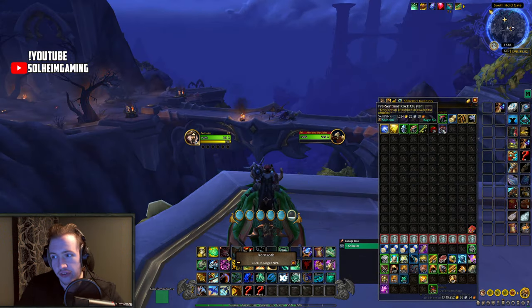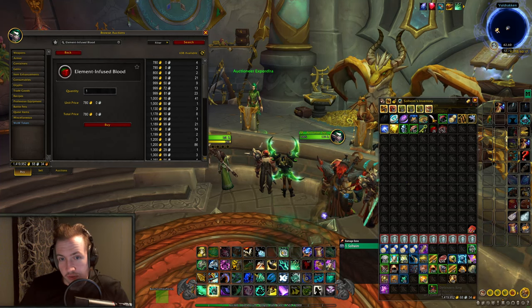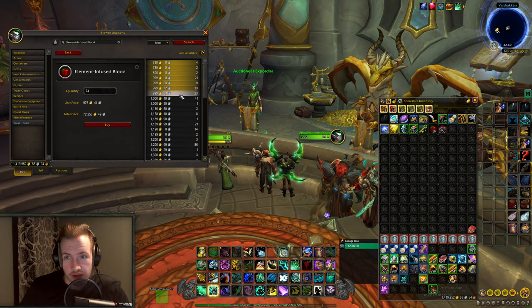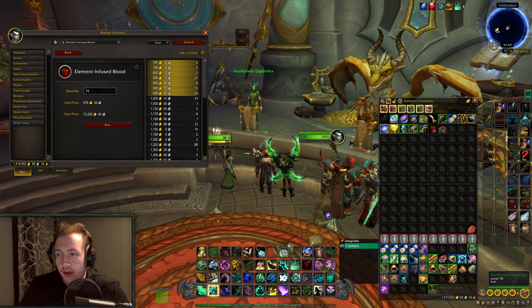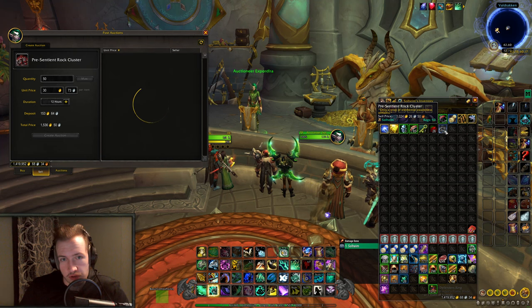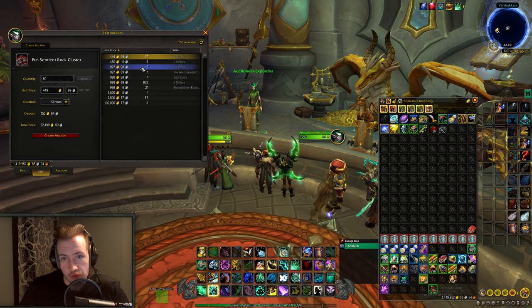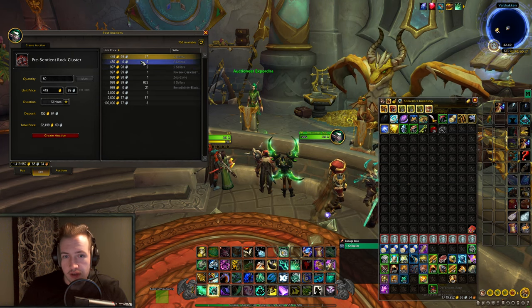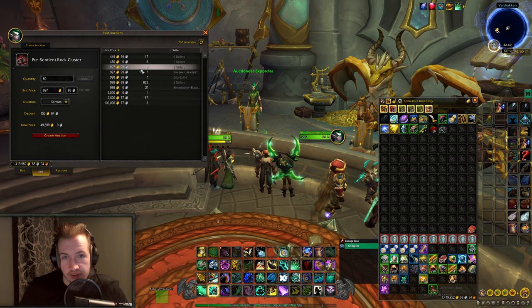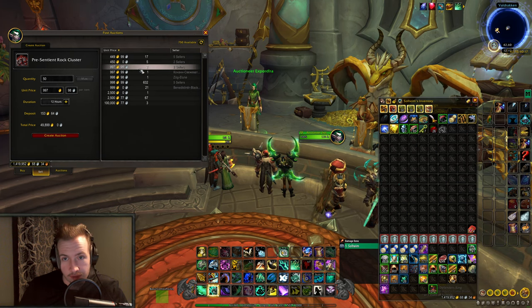Let's check out the prices of these on the Auction House. The Element Infused Blood is selling for 780 gold each, and all the way up to 999 gold — there's 72,000 gold worth available. You could probably try to reset the market if you have enough gold and farm enough bloods before selling them. When it comes to the pre-sentient rock clusters, they are selling for 500 gold right now, but there are only 22 up — the real price will probably be closer to 1,000 gold because someone cut the price in half. If I buy those and repost, I can get 1,000 gold per pre-sentient rock cluster, which gives decent gold per hour for a solo gold farm.